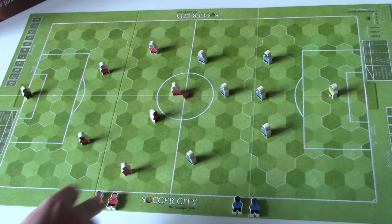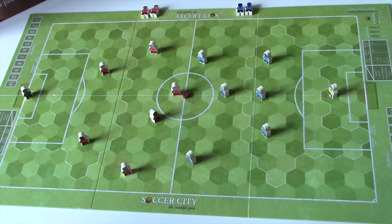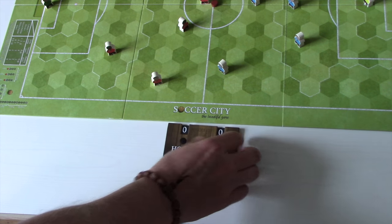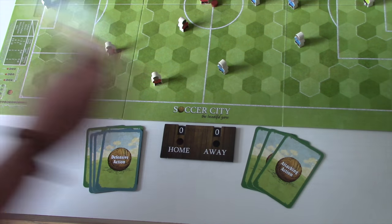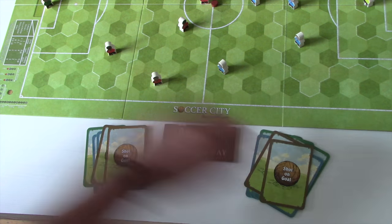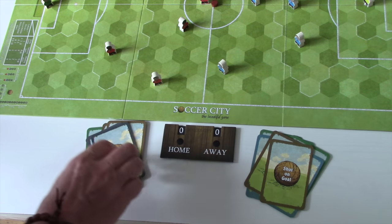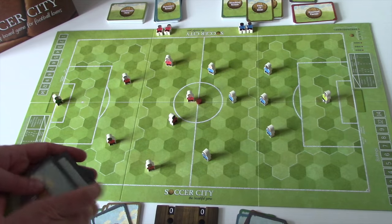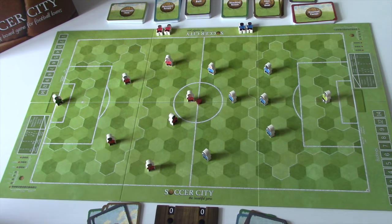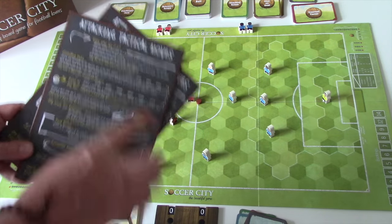The main thing to learn about this game is that it's card driven. Each player has a hand of cards used to pass the ball, advance up the field, attack, and take shots on goal. Each coach starts with three attacking action cards, three defensive action cards, two shot on goal cards, and a fixed set of four ball cards — two shorts, one medium, one long. You shuffle that deck. Each coach also gets a tactical pad as a player aid.